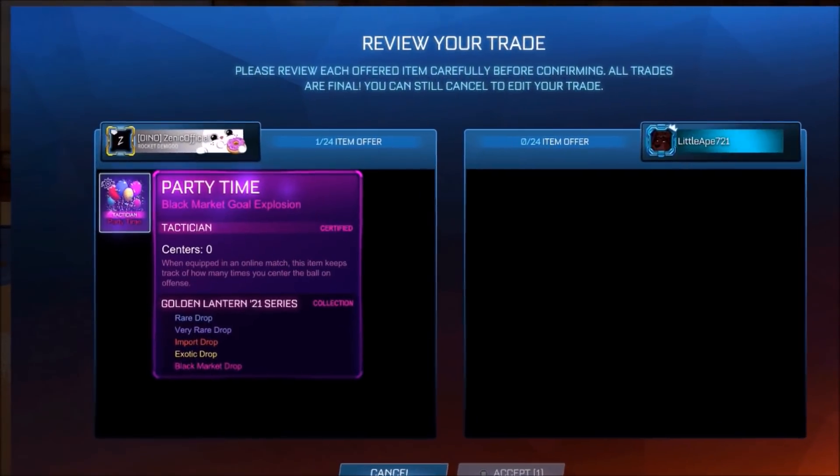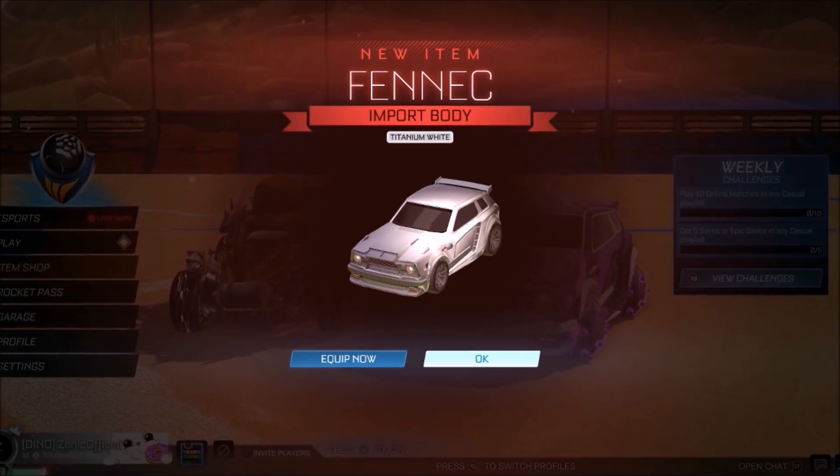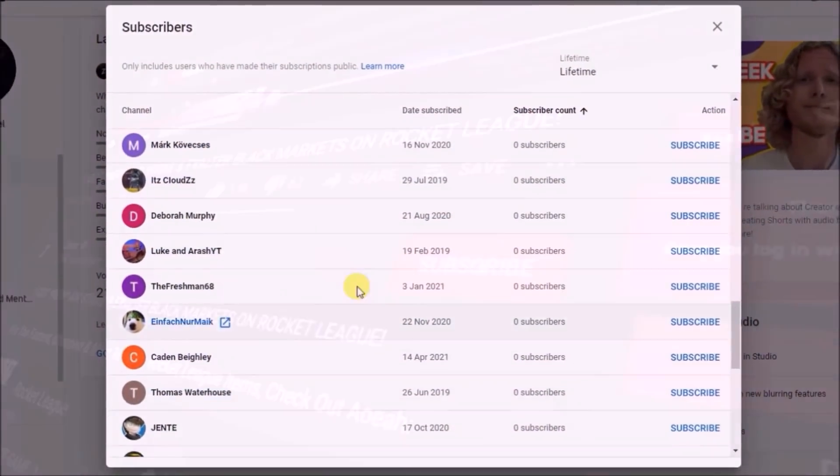We are still going to be giving away Black Marcus every single day, and here's him at 81 on screen right now, as well as the White Fennec at 355k. So make sure you're subscribed and you can be picked out next.